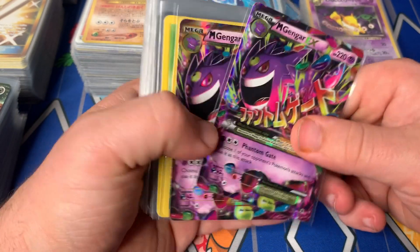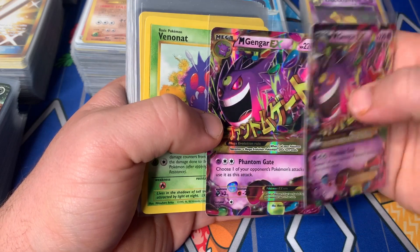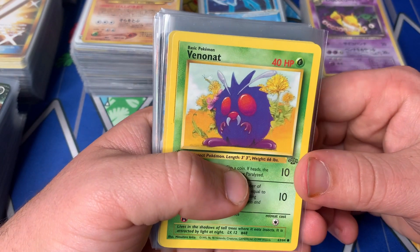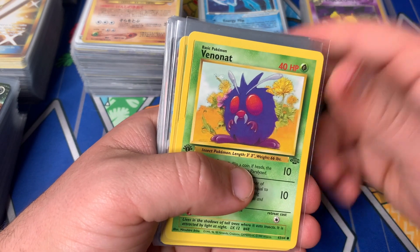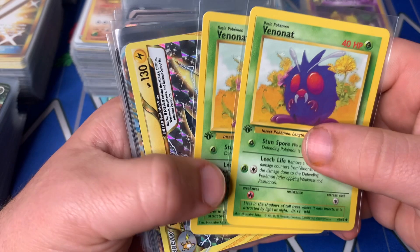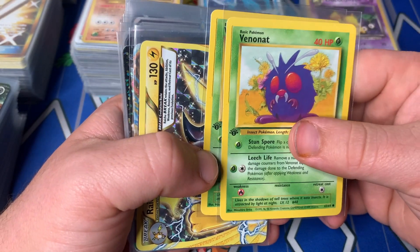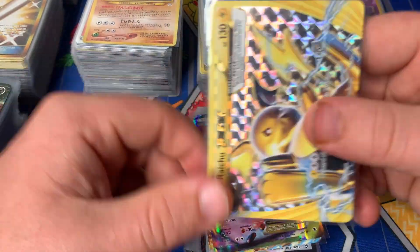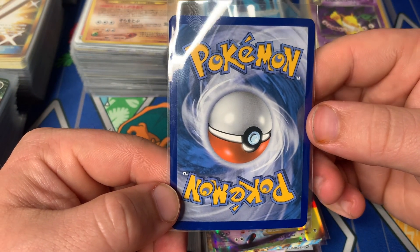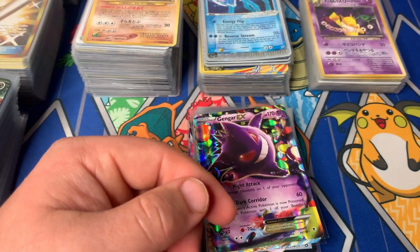Next up is all of the gradable cards. I'm going to send the vast majority of these cards off to CGC. Starting it off, we have two of the line error Venonats — as you can see, it's got the line on the side of the card right there. Both of those are in fairly good condition, I would call them near mint, so like PSA 8 range. But because of the error, I thought I would go ahead and send those off to CGC for grading. Next up we have a Raichu Break card — this is actually an error card where the back was printed upside down. Condition on it is pretty good, probably a PSA 8 condition as well, but I figured since it's an error I'd go ahead and send that off to CGC as well.